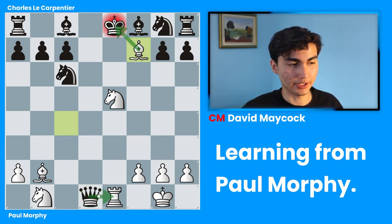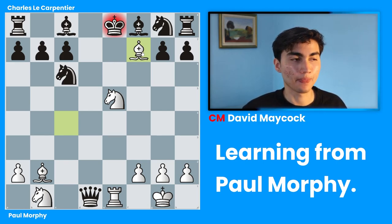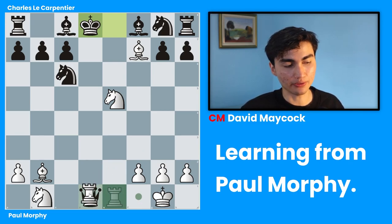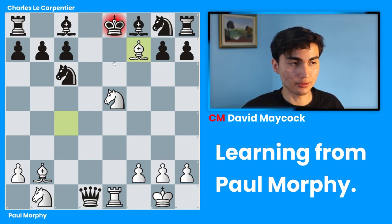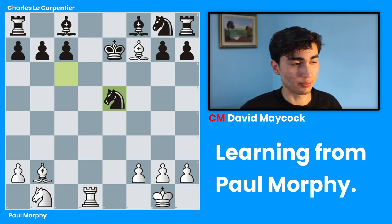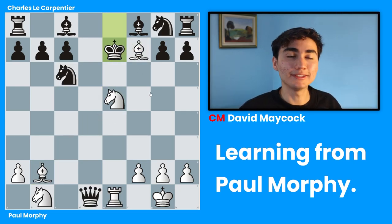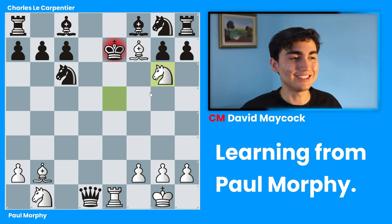Black has only one way to have a clear advantage — king d8. In which case Paul Morphy was planning to take back the queen, and this would still be a better position for white. But black played king e7, which is a big mistake. In this position it looks like white is going to take back, and you might think 'I'm losing a bishop.' But Paul Morphy was aware of the whole board and played the brilliant second Zwischenzug — second intermediate move in a row — knight g6.